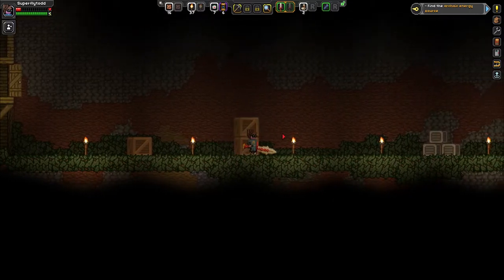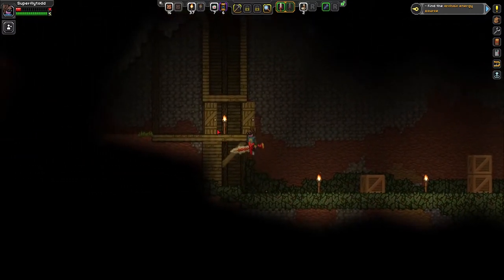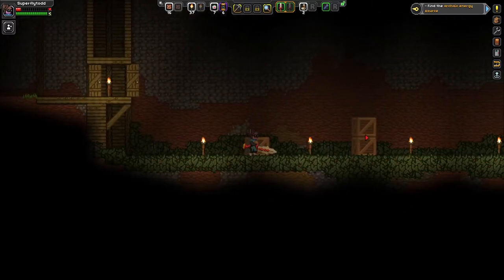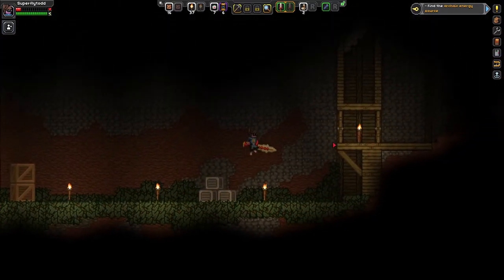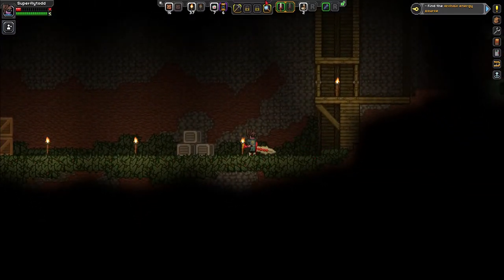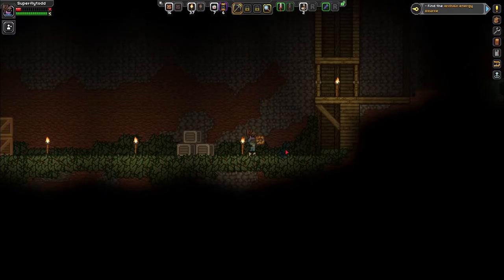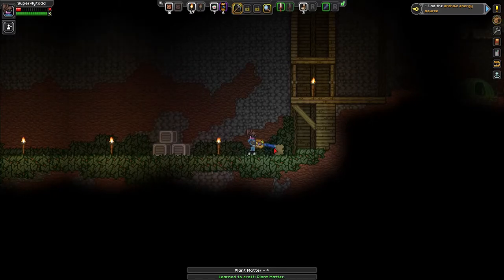We still gotta find those... You know what, I heard from somebody that we need to have probably found the secret shrines. The secret shrines are... Let's do this. Let's figure this out. Well, we're dumping stuff.